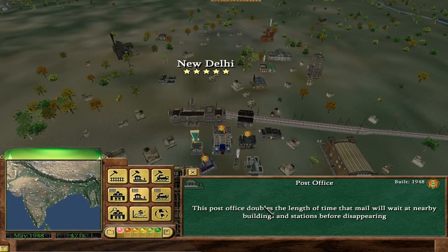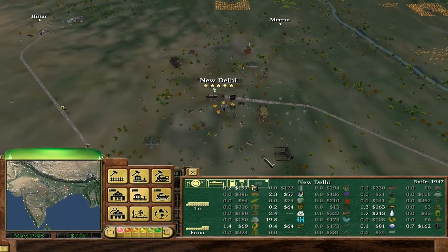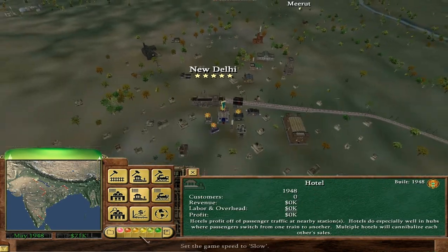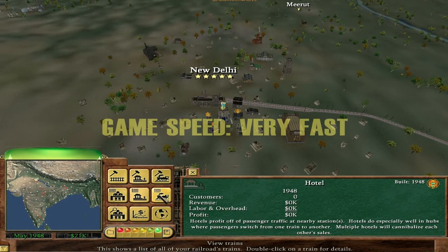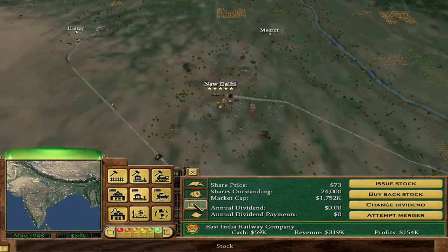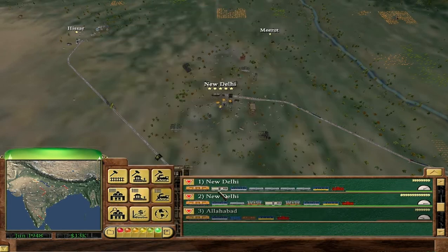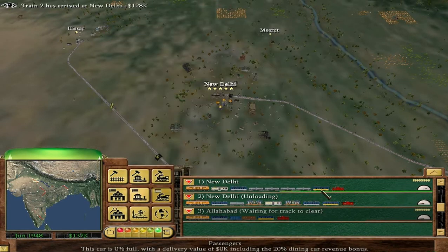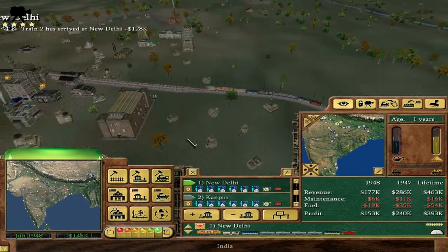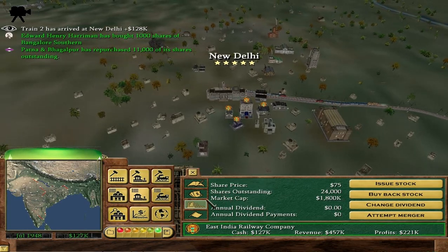Post Office never makes money — doubles the length of time the mail will wait nearby. To be honest I don't know how much we're actually delivering mail, but whatever. It doesn't seem like there was a penalty for not reaching the half million or one million goal, because if there was that would be a bit ridiculous.